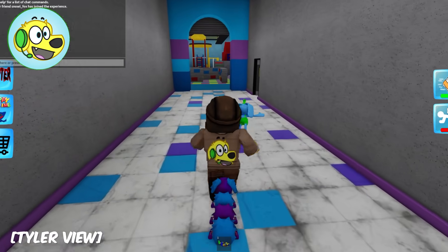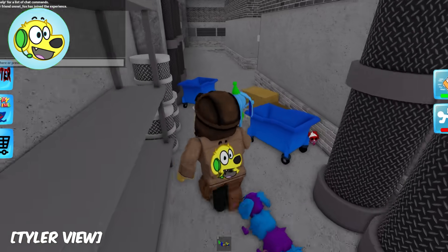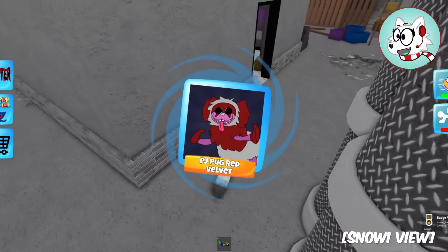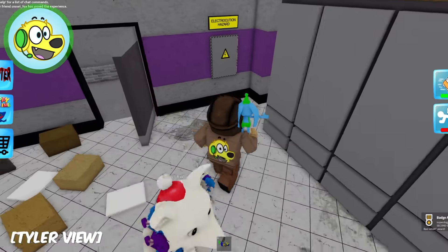Let's see what's going on down here! What can we find? PJ Pug Red Velvet! That's so funny - he likes red velvet cake and cupcakes!